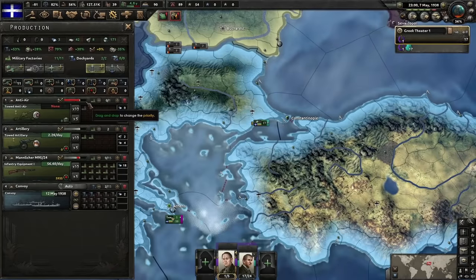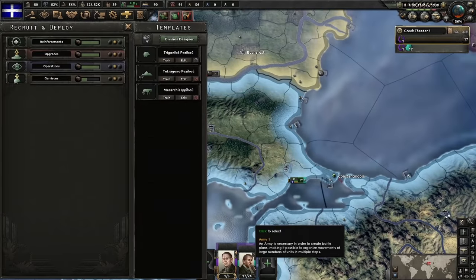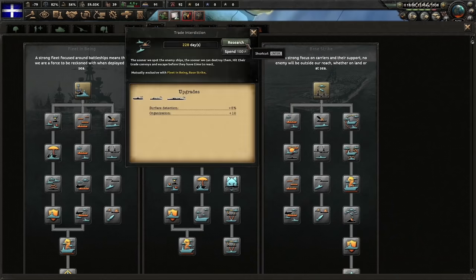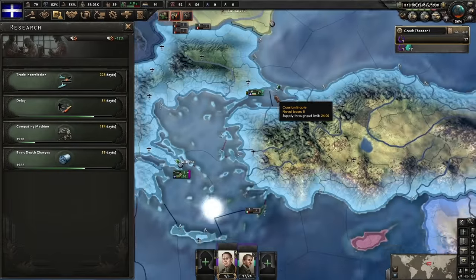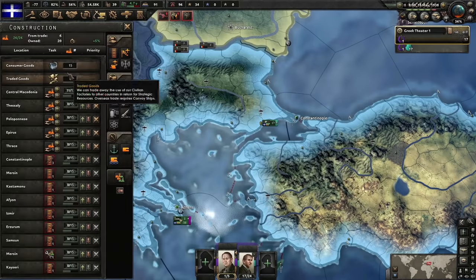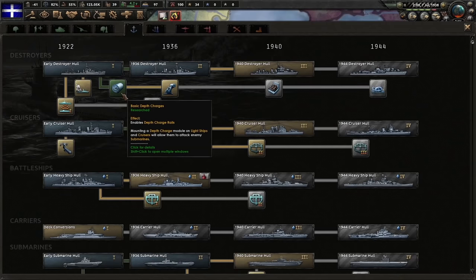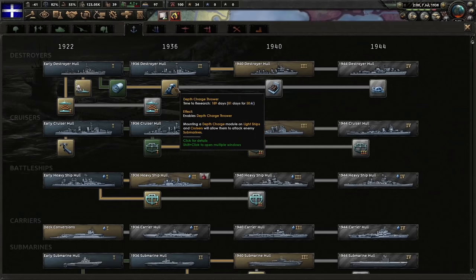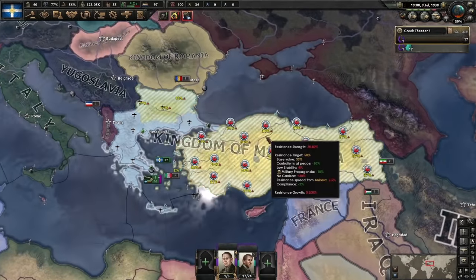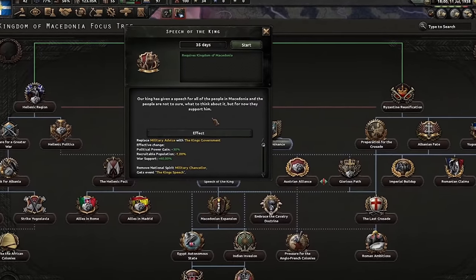Let's get a full army group — another seven. Trade interdiction. We'll slap on AA and some cavalry reconnaissance, and get some support equipment. The basic depth charge followed by the throwable depth charge will make a nice addition to our navy. And there we go — the Kingdom of Macedonia. We now have cause on all of Bulgaria and Turkey. Pretty broken, right?